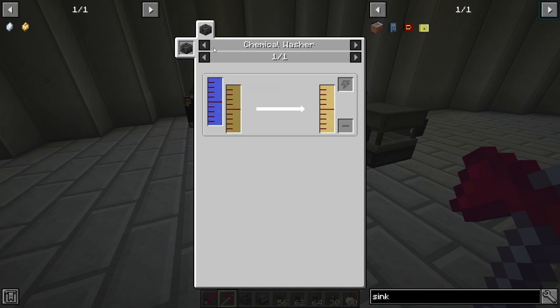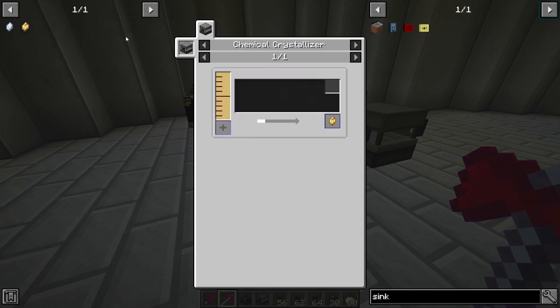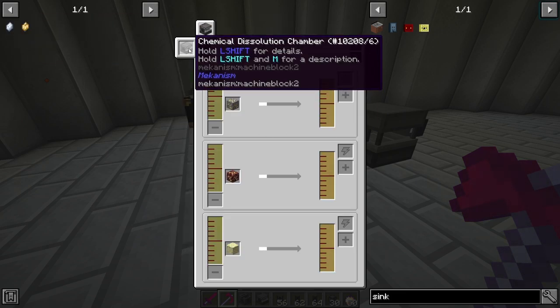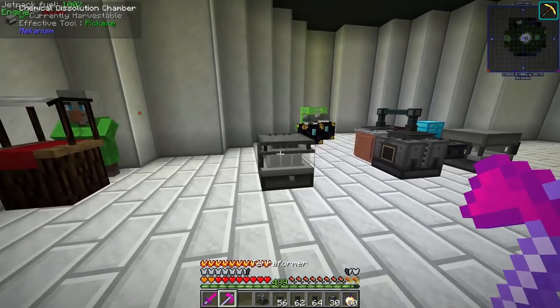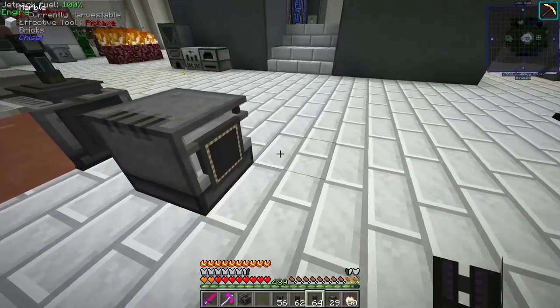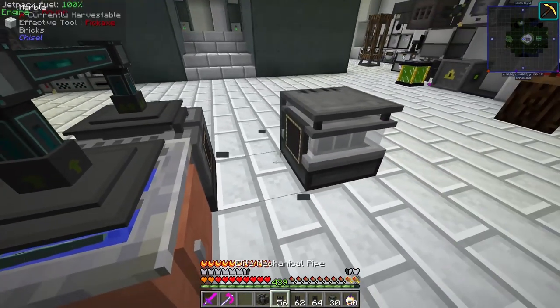For the gold slurry, we need sulfuric acid and gold ore. It looks like you can only do this with the ore itself, which is unfortunate. We'll have to use some UU Matter. We need the Chemical Dissolution Chamber, which we have right here. Let me place it — it's directional so it needs to go on the correct side.